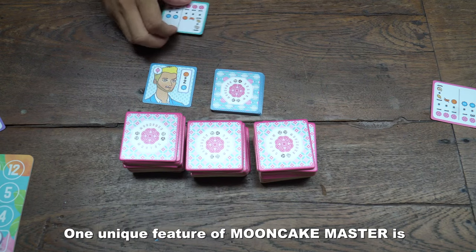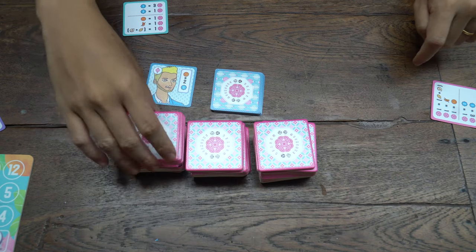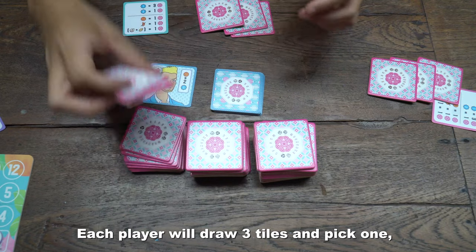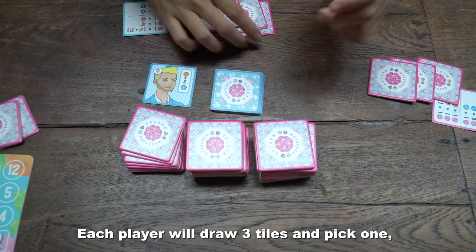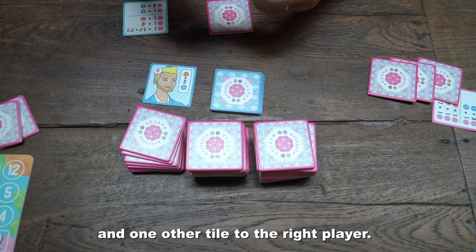One unique feature of Mooncake Master is that every player is playing simultaneously. Each player will draw 3 tiles and pick one, while passing one other tile to the left player and one other tile to the right player.